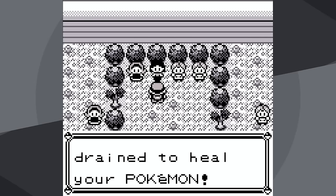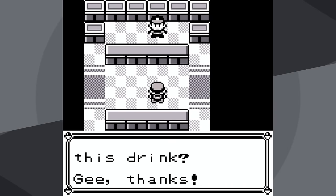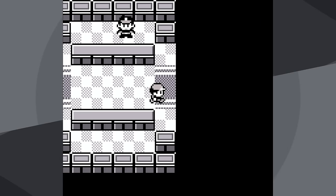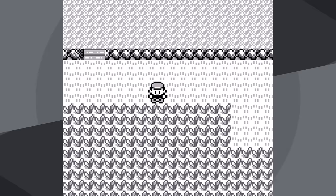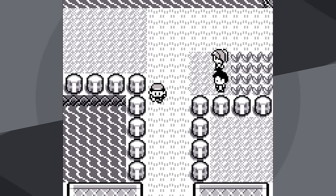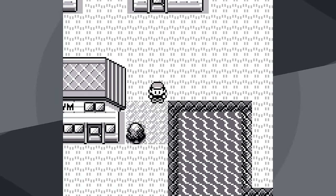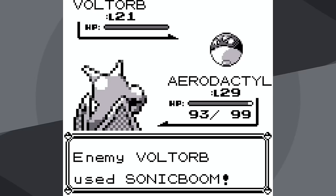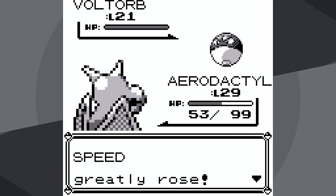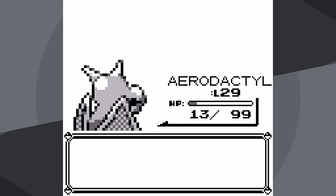Unfortunately, since I don't have the Thunder Badge, I have to walk out of her gym and walk all the way to Vermillion City. Against Lieutenant Surge, I'm going to set up badge boosts by using Agility. Voltorb goes for Sonic Boom — I set up another one, it goes for Sonic Boom again, and three times I actually misclick, so it gets to use Sonic Boom a fourth time. Swift will knock it out, so we'll make it to Pikachu. Awful defense, so we'll knock it out.